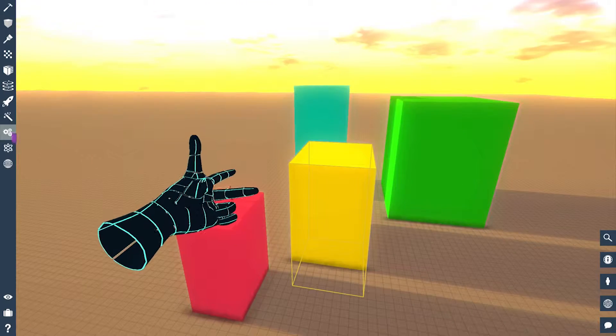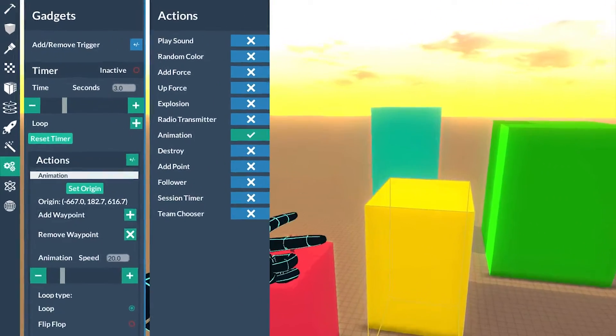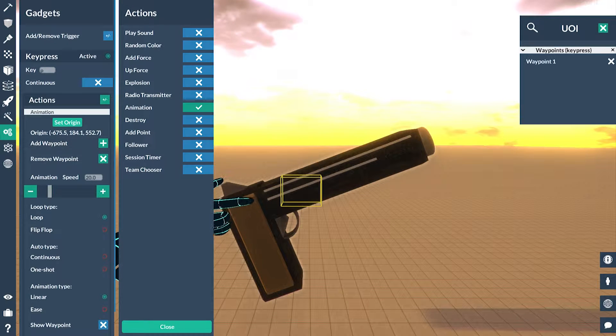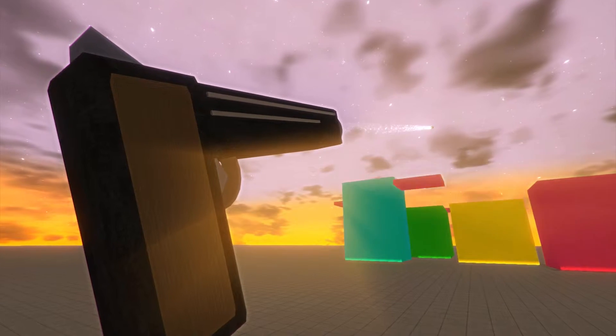Gadgets allow you to add whatever functionality you like to your creations. These could be things like opening doors when avatars approach them, or damaging them when they're traversing traps. Gadgets work by the concept of two basic types: trigger and action gadgets. For example, if you wanted to create a gun which your character could wield, you'd use a key press trigger gadget and then make it fire an action emit gadget. And what's even more exciting is the thing that it emits could have gadgets of its own, so on collision you could make it explode.